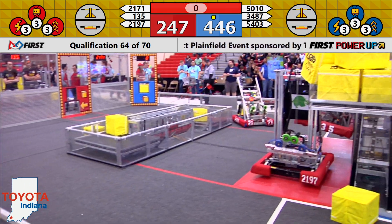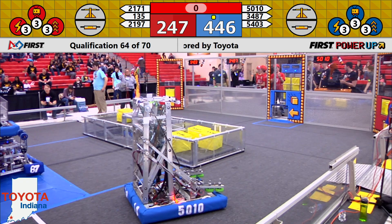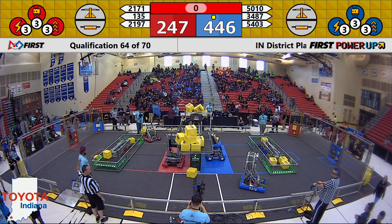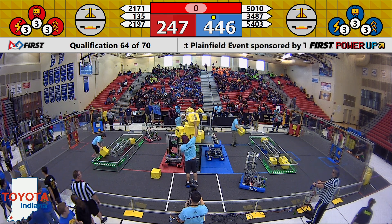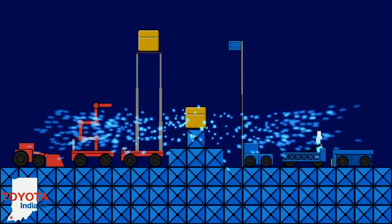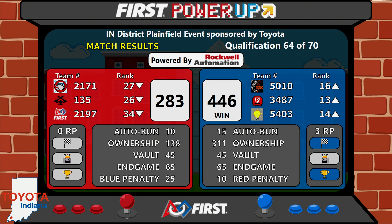2197 and 3487 both parking for their respective alliances with a few seconds left in this match. It could be a close match — we'll see what the score turns out to be, potentially a pretty score as well. We'll see what the numbers shake out to be in a moment. And we have a result for match number six. Great job to the Blue Alliance, putting up a huge score of 446, up against the Red Alliance's score of 283. All of our teams on Blue are moving up — they are in the mid to lower teens with those three ranking points. Great job to 5010, 3487, and 5403.